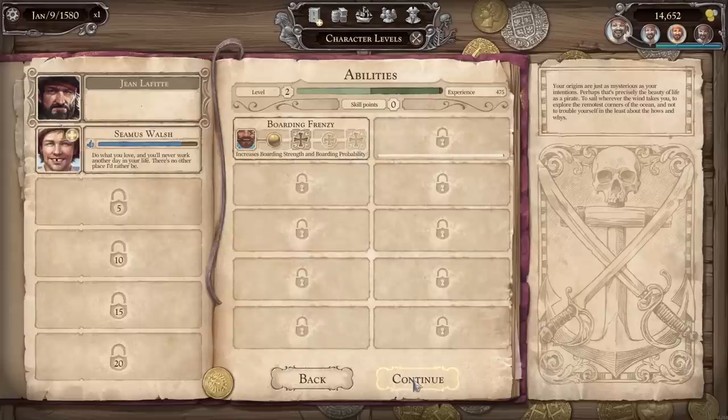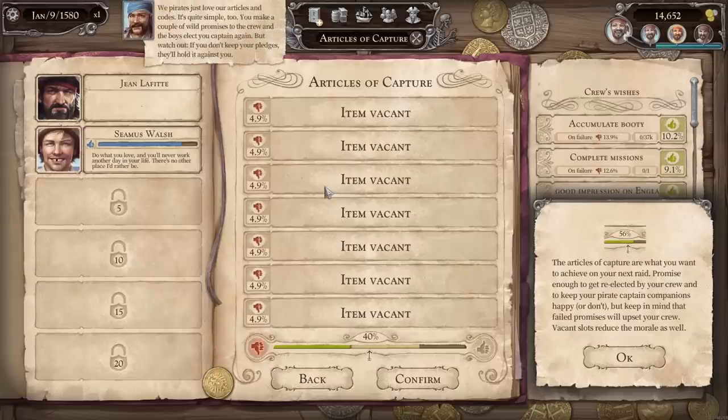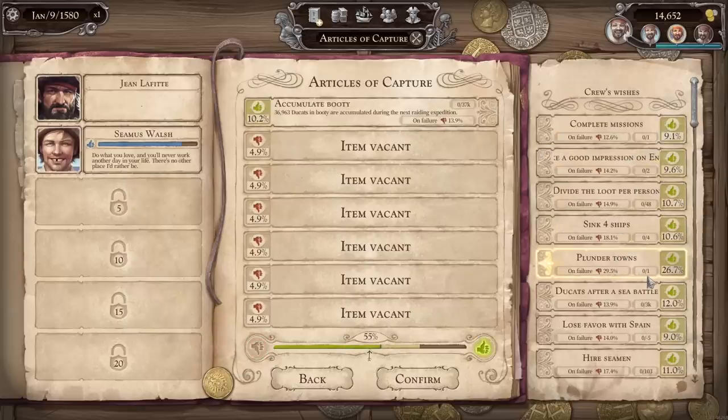We still have to draw up articles of capture for our next cruise — we pirates just love our articles and codes. You make a couple of wild promises to the crew, and the boys elect you captain again. But watch out — if you don't keep your pledges, they'll hold it against you. It's like being an attorney. We've got to make promises now: we'll accumulate booty. We could also plunder a town, win a sea battle, or improve ships by buying an upgrade for plus eight to approval. You could get by paying them less but promising to win a sea battle — apparently everybody will fall for it, at least 10% of it.